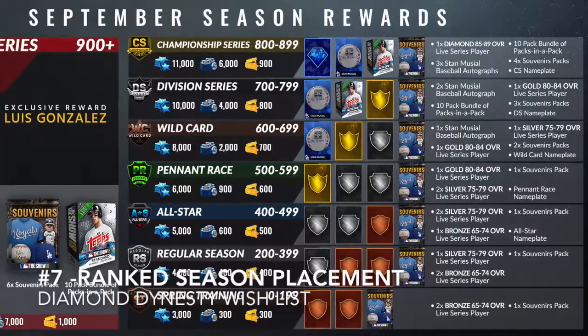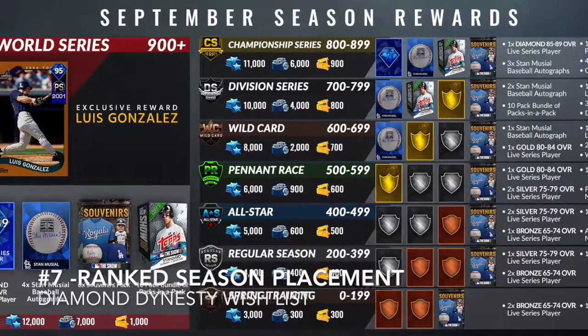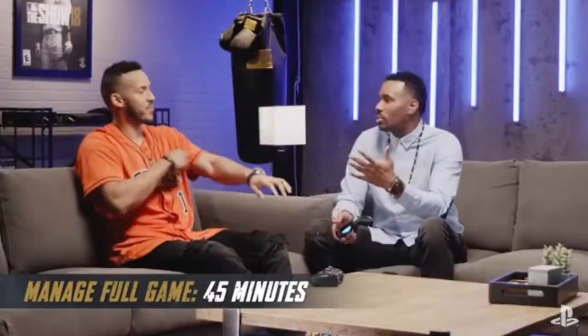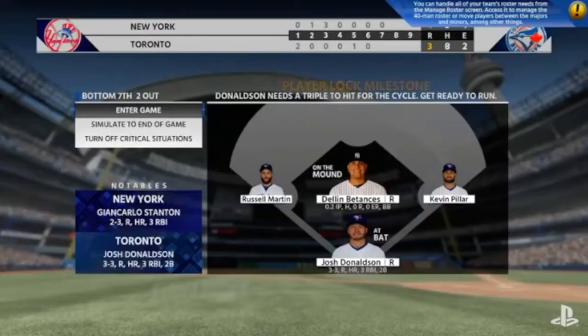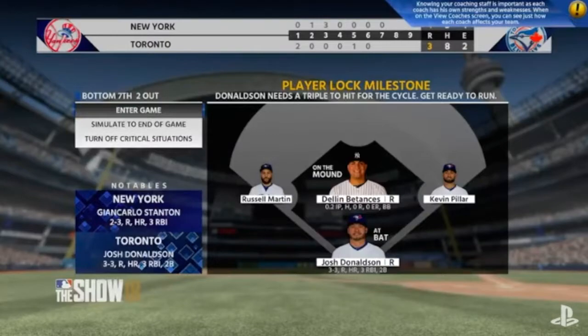Number 7 is ranked seasons placement. Ranked seasons is currently based on a rating system, but I think it should be based off record. I can't count how many times I've played terrible opponents who either quit or did something that barely gave me any rating. One season I think I was 10-0 and didn't even make it to World Series. It should be based off record instead of rating.